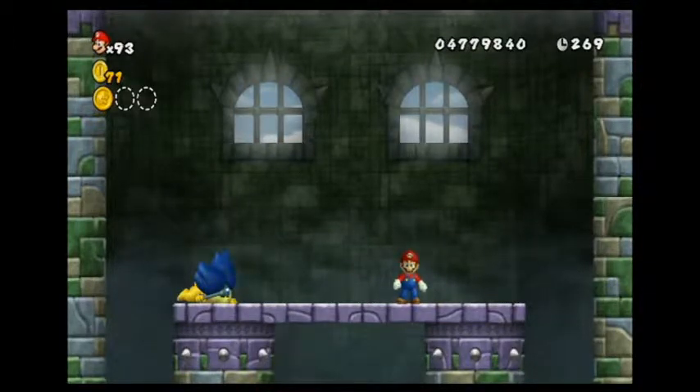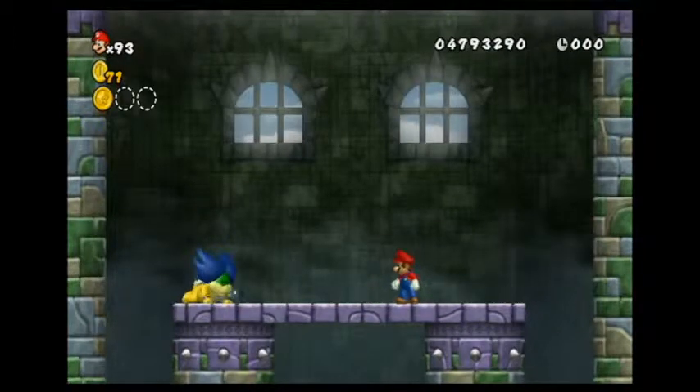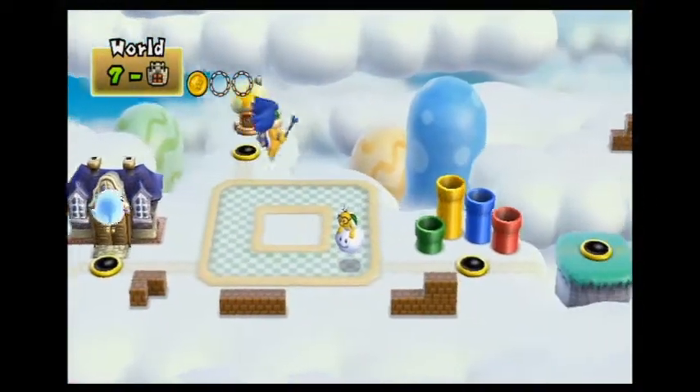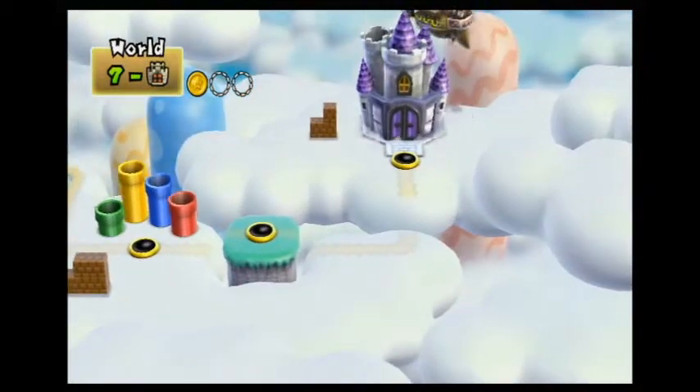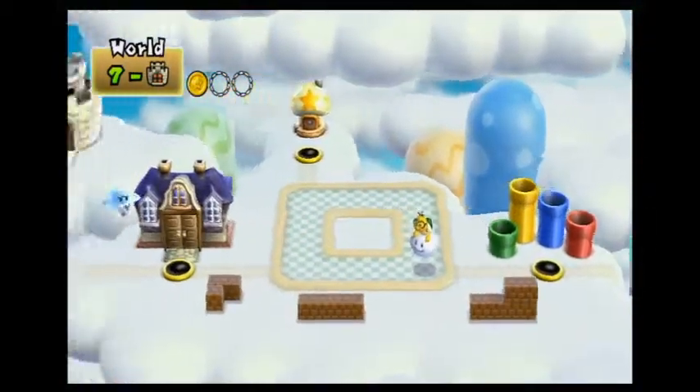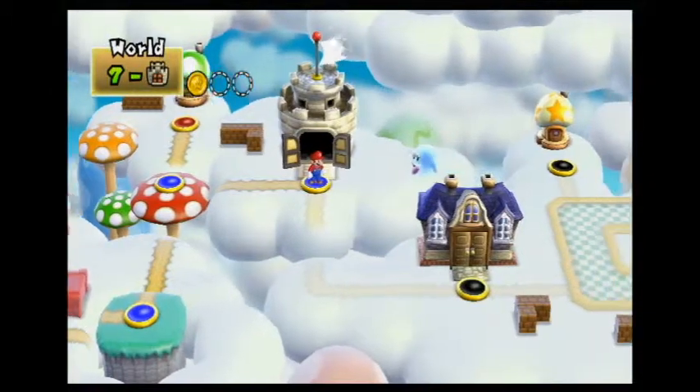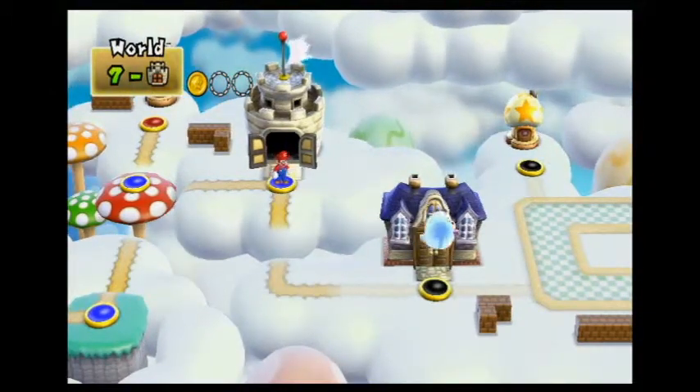So I have to go back to that stage — I gotta find that secret passageway and those other star coins. I said I was doing great on time and now I'm not gonna be doing great on time — this is gonna be a long episode. I wish I had a propeller hat in my item box. I know it's already gonna be a long episode anyways.